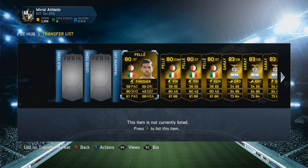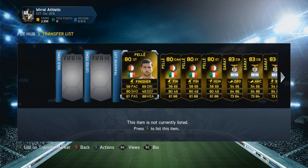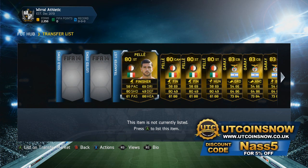Let's aim for 600 likes on today's video for another video tomorrow. And first off guys, if you guys are looking for any cheap and reliable Ultimate Team coins, be sure to head over to utcoinsnow.co.uk. It's only £6.50 per 100k on both consoles.